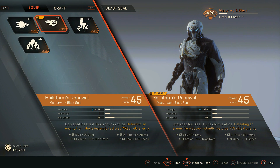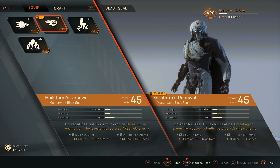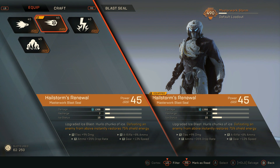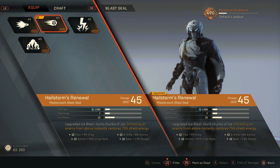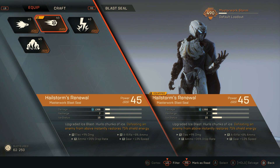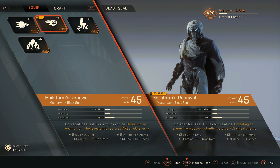For my blast seal, I use Hailstorm's Renewal. It's a primer that hurls chunks of ice at the enemies, potentially freezing them in place. Its masterwork passive is: defeating an enemy from above instantly restores 75% shield energy. As a storm, you'll notice that you tend to float more because you can — the storm's float ability is pretty much broken.